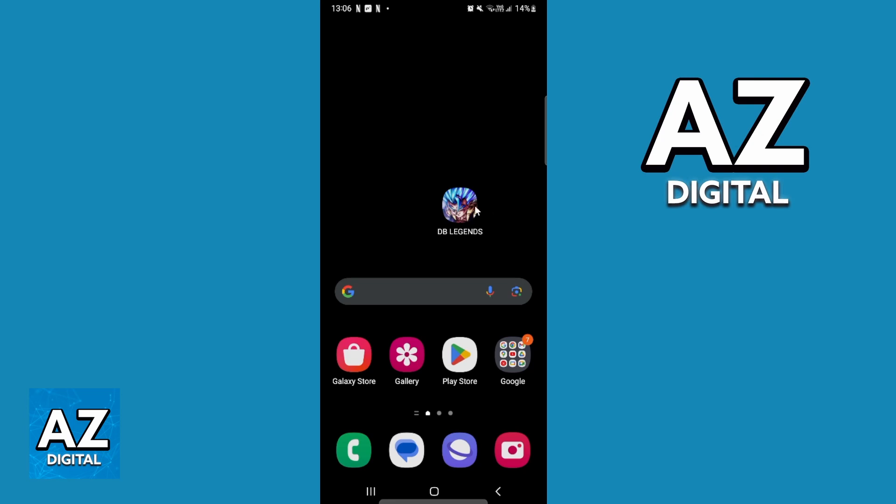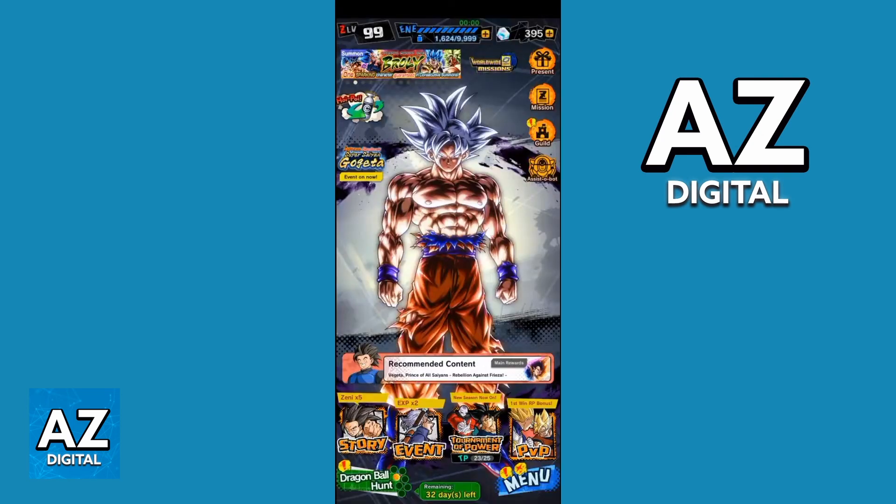First of all, you need to open the game. After opening the game, you can see the game home screen, and you can see and change everything you want in the game.